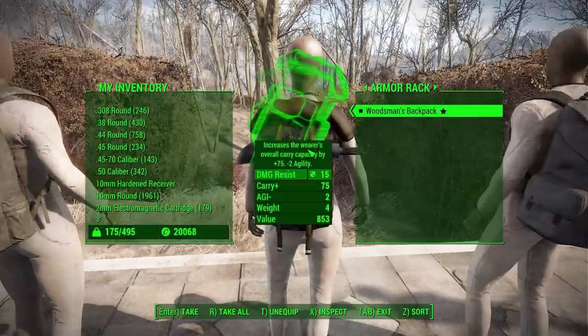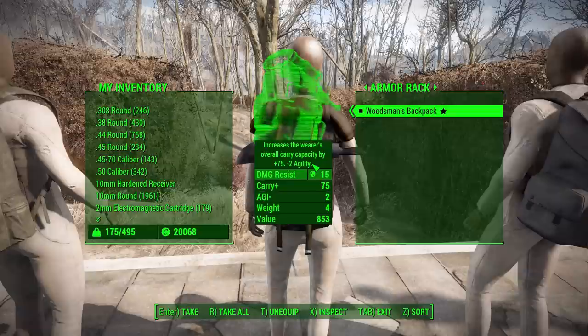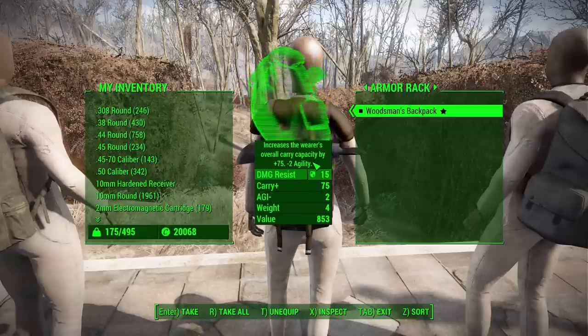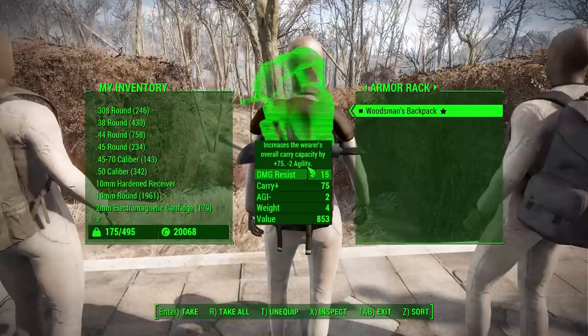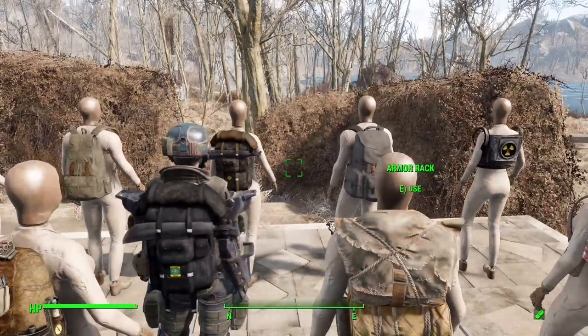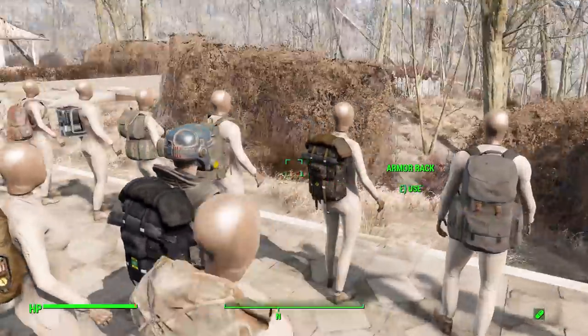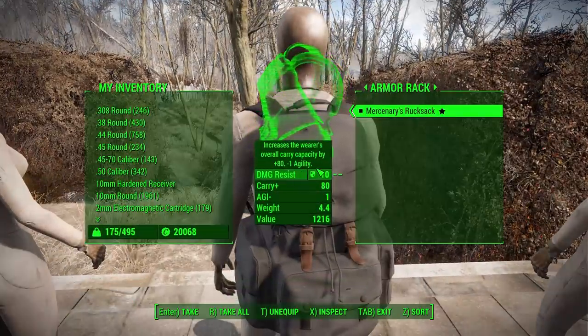The woodsman backpack is the presenter's personal favorite. Just look at it — it's gorgeous. Found at level 50, it has a base of 75 carry capacity, negative 2 agility, and 15 damage resistance. Carry capacity can be upgraded to 80, and agility can only be brought down to negative 1 — you can't completely remove the penalty. Colors are woodland, black, red, or urban camo, and it looks amazing paired with marine combat armor.